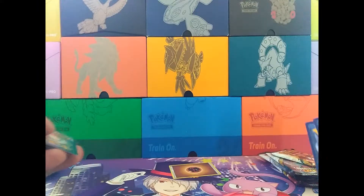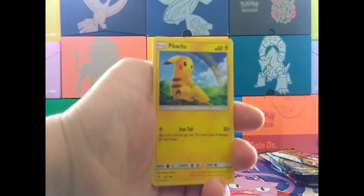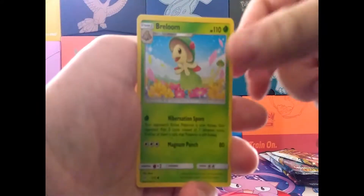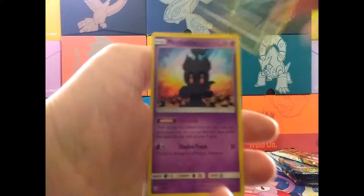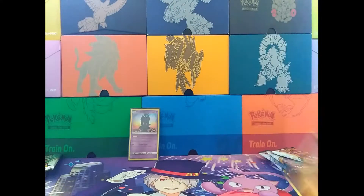The energy is a Fighting. We have Jigglypuff, Pikachu, Ekans, Torcat, Breloom, Carvine, Lillie, Venusaur, Reverse Holo Scraggy, and... Marshadow. This, I believe, is the second Marshadow I've pulled out of Shining Legends.